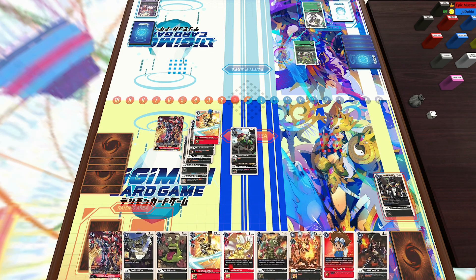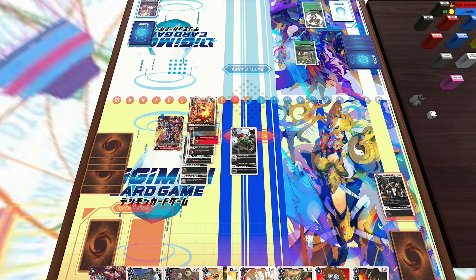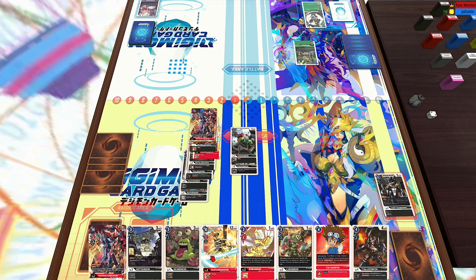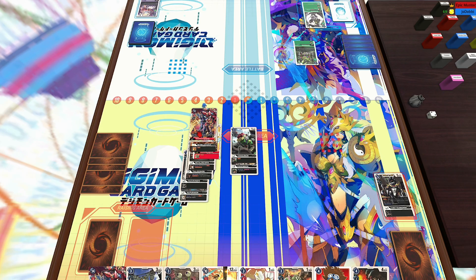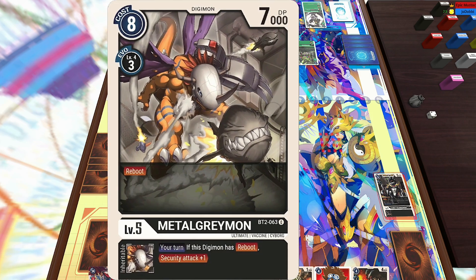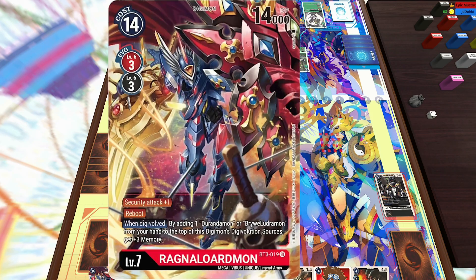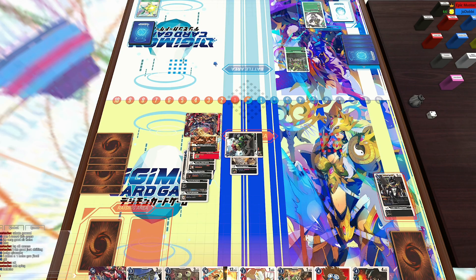So I'm just going to go ahead and Digivolve straight into Ragnalord. Ragnalord is a three-cost level six, which is pretty cheap, but he has that effect where if you have Durandamon or Bryludamon in your hand, you can attach that card from your hand to Ragnalord, gain three memory, and then check all these crazy effects. He's got security attack plus one and reboot inherently, piercing from the Durandamon, blocker from the Bryludamon — which is insane because he's got reboot.